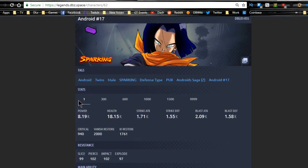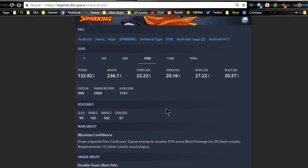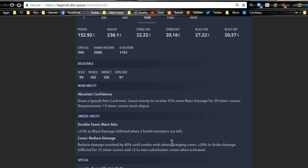Moving to Android 17 — he looks like a blast attack focused character with twenty-seven thousand blast attack and twenty-two thousand strike attack. That makes sense; in Dokkan Battle they usually make the twins opposites. His main ability, Absolute Confidence, draws the special arts card next, and causes the enemy to receive thirty-five percent more blast damage for twenty timer counts, requiring fifteen timer counts to elapse first.